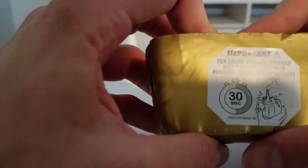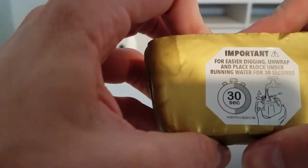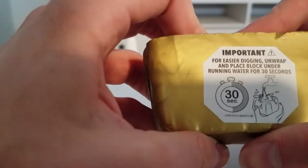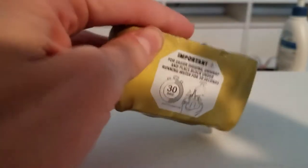For easier digging, unwrap and place block under running water for 30 seconds. I'm gonna open this up and put it in some water for 30 seconds, so I'll be right back.